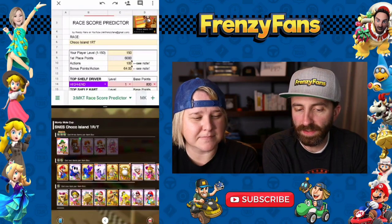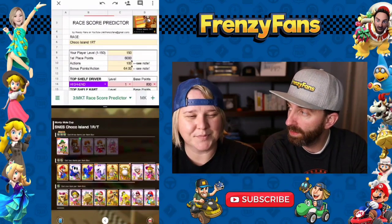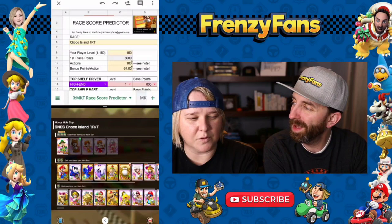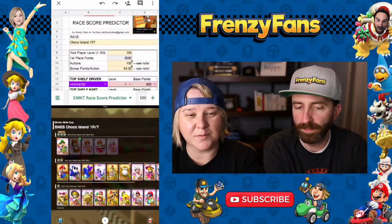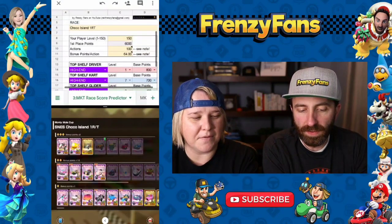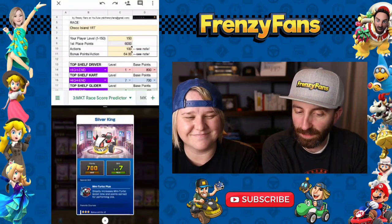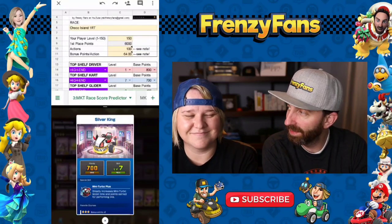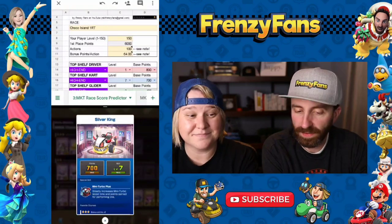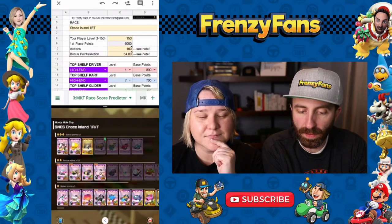Since it's a trick track with lots of jumps, and jumps give you more points than coins, that's going to bring your bonus points per action up to about 64 — maybe 61 or 62, but we'll say 64. Where I'm deficient in driver I make up for with the cart: the Silver King. I'm glad they buffed this one for you on a non-city course — finally. Level seven, 700 points.